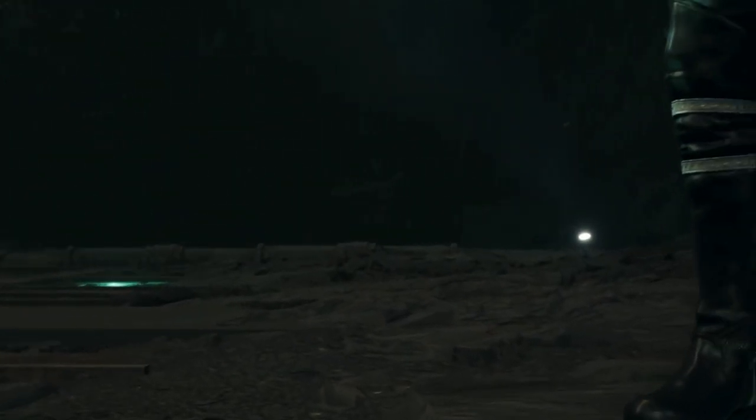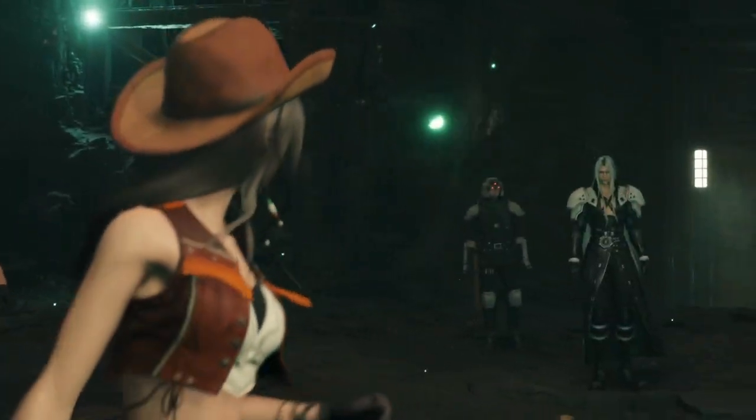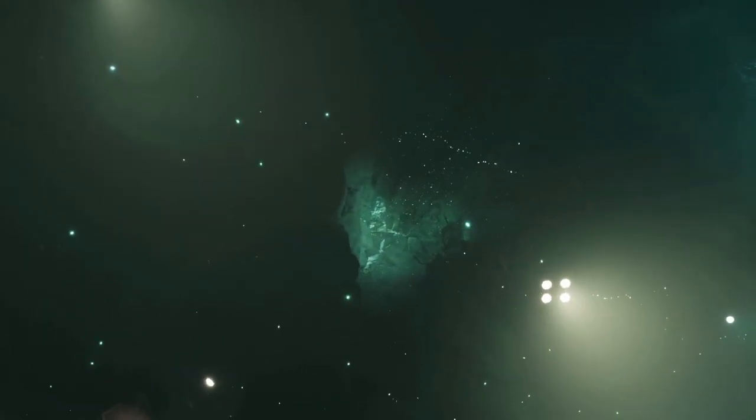I am going to leave you with the rest of the boss fight now. This is the Materia Guardian and he is weak to fire. But since you have Sephiroth, just build up his triangle attack and then use dodge slash to build up his limit break pretty quickly, and that's it — nothing to worry about.